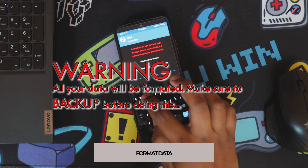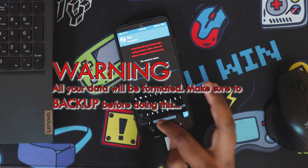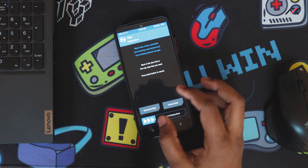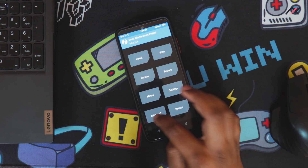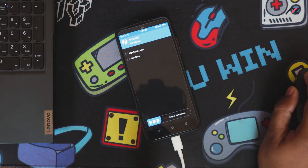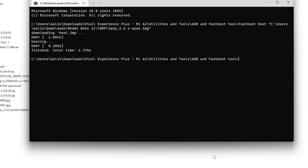First I'll go to wipe and format data. Make sure you've backed up all your data before doing this, otherwise everything will be gone. Then I need to flash the ROM via ADB sideload - I'll go to Advanced and then ADB sideload.